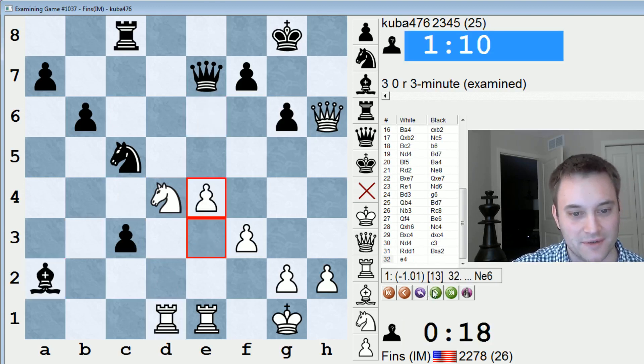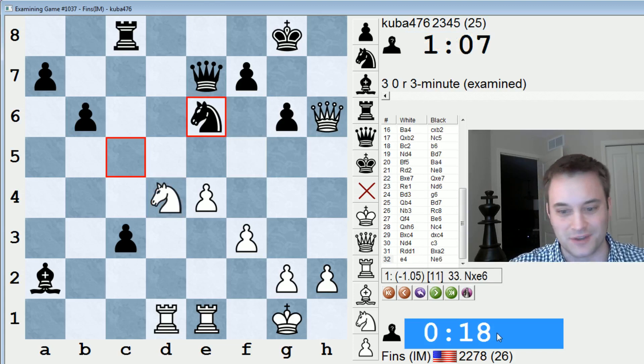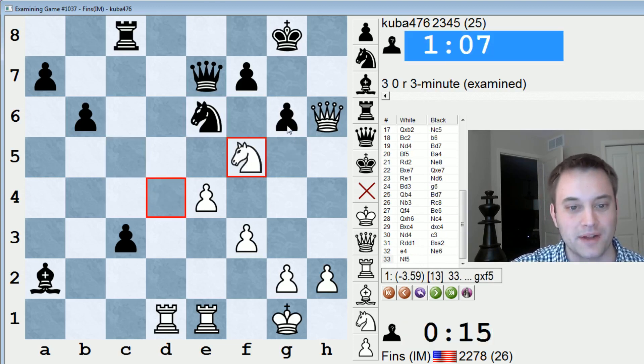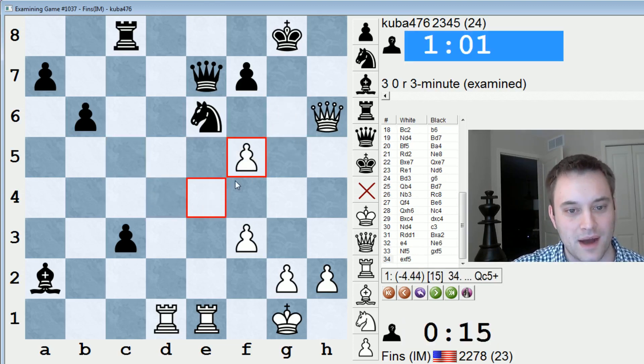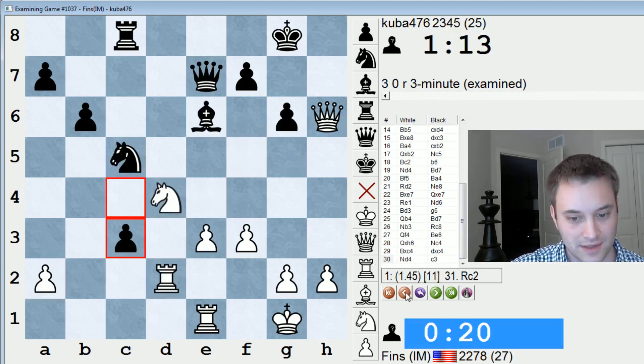This whole Nf5 idea was pretty bad. I actually even saw the refutation — queen G5. But I just knew that with this amount of time I wasn't going to have a chance unless I just went for it. I was hoping I'd either win the knight or maybe play F6 and attack his queen and threaten some stuff on G7, but it's pretty much a pipe dream. Queen G5 nicely dealt with that, attacking my queen, and I don't have time to take his knight. Time trouble, desperation.